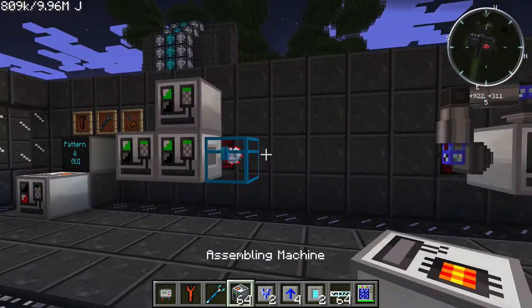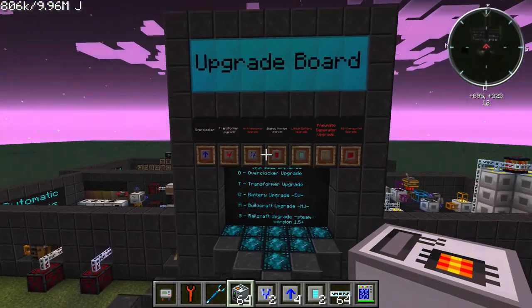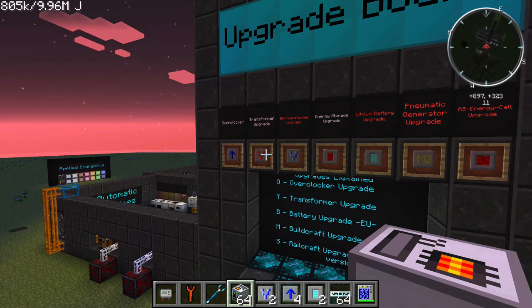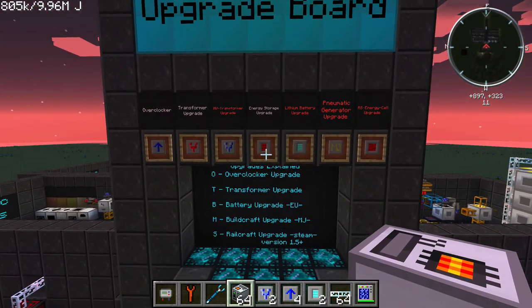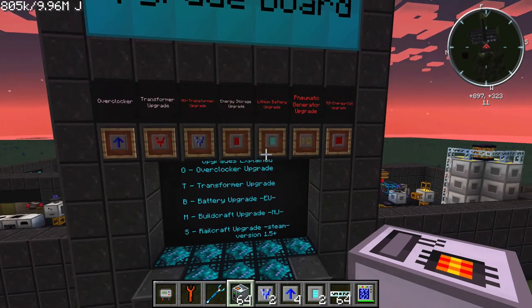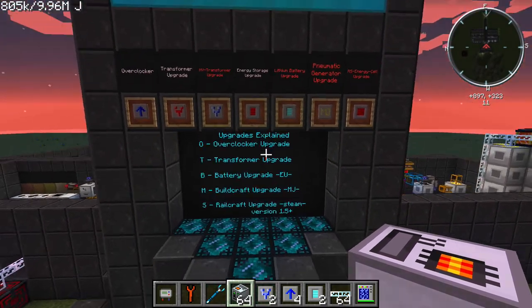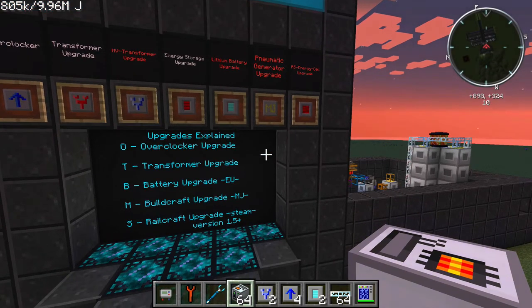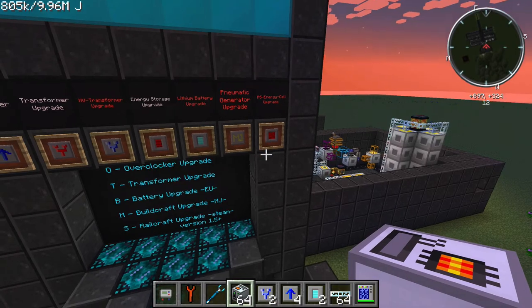You can place all kinds of upgrades inside this machine. Looking at the upgrade board, we have: the overclocker, transformer upgrade, HV transformer upgrade, energy storage upgrade, lithium battery upgrade, pneumatic generator upgrade, and NRS energy cell upgrade. The overclocker upgrade doubles your speed at the cost of four times the power. The transformer upgrade allows the machine to take up to 512 EU per input packet. The HV transformer upgrade can only be applied after the maximum number of transformer upgrades are added, bringing the maximum input packet size to over 8,100 EU. The energy storage upgrade increases internal storage by 10,000 EU, and the lithium battery upgrade increases it by 100,000 EU. The pneumatic generator upgrade makes the machine accept BuildCraft power or MJ, and the RS energy cell upgrade increases the maximum MJ the machine can hold.